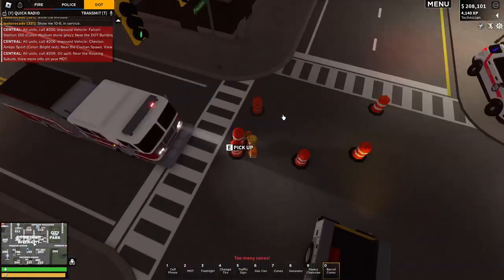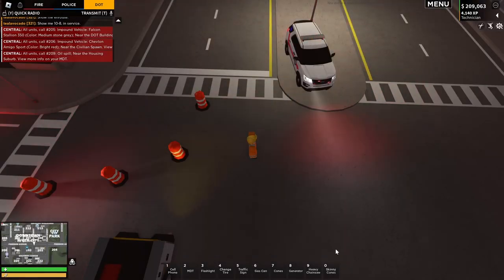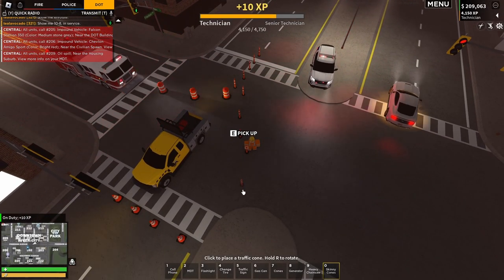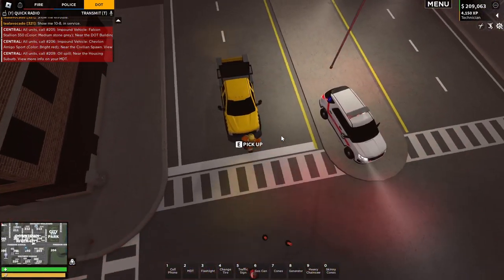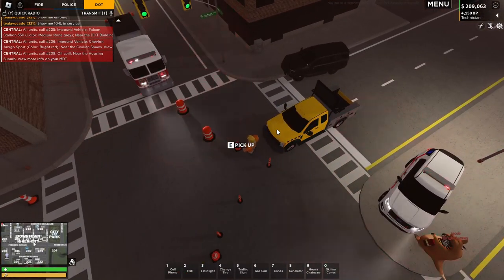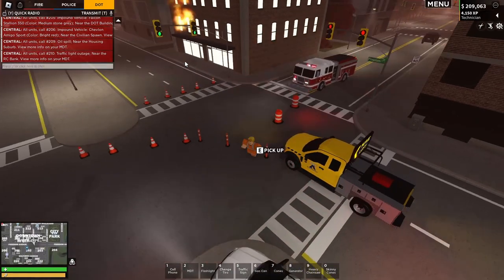I'm going to put merge left and merge right — we need to sort this out. So that way we'll go down there, and then this side I'll use these cones so this side will merge to the right. I'll just put my vehicle here, move some of these cones, and park here — hopefully they'll sort it out fairly soon.